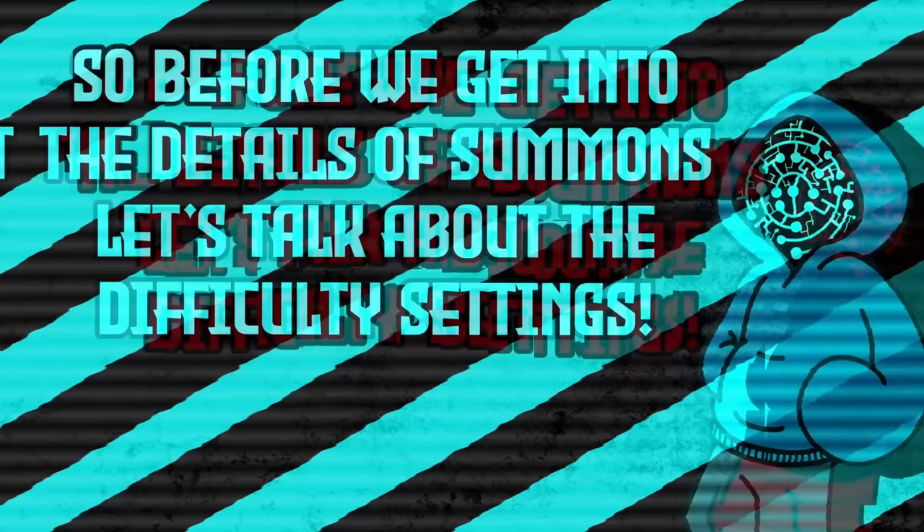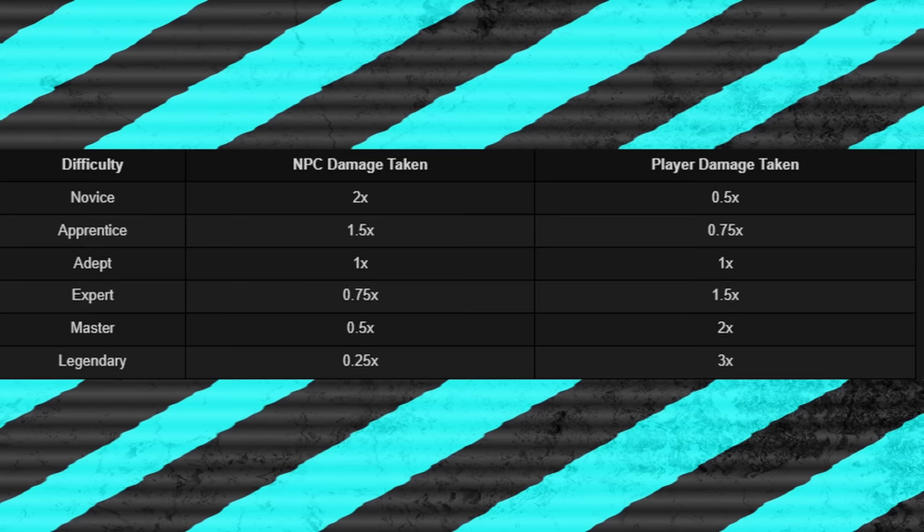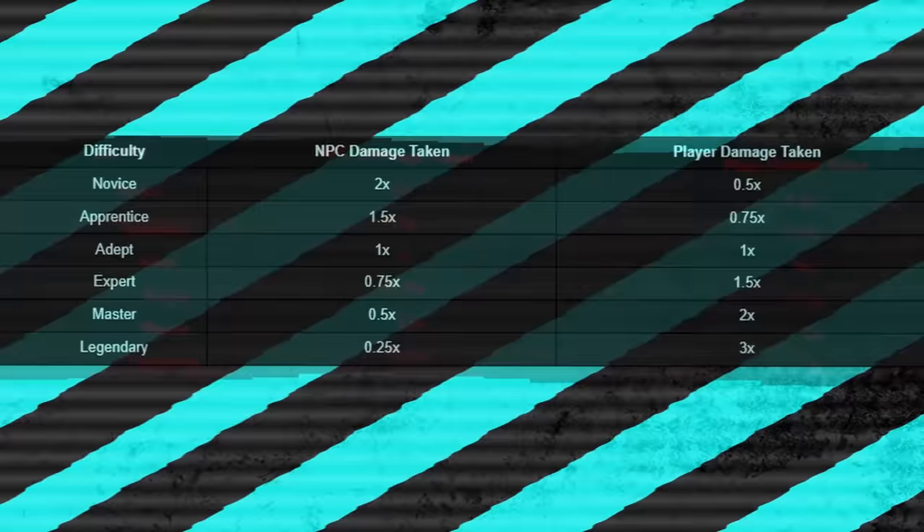Legendary Difficulty is simple — it only affects damage. We're going to be dealing 25% of the damage we would on Adept difficulty, and we will be taking 300% more damage than on Adept as well. So basically, everything is going to be tanky but us. It's really rough, but straightforward at least.